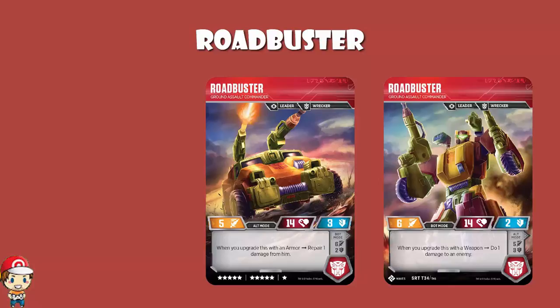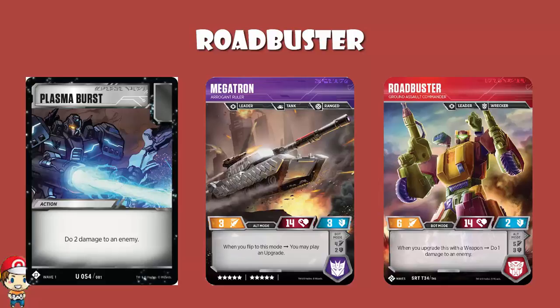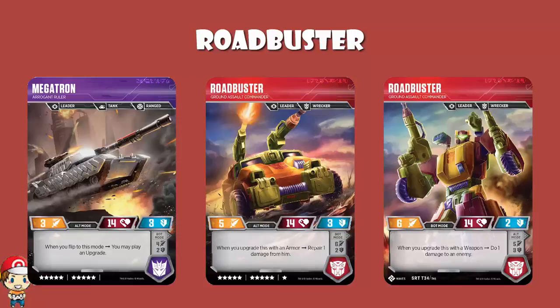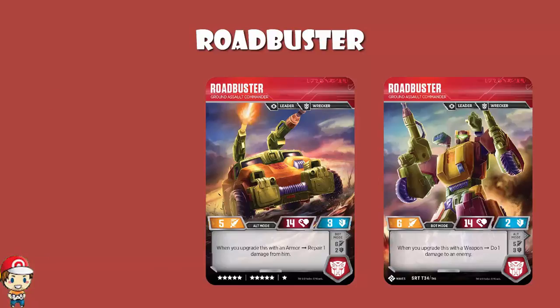To go back to a character I revealed - the Wave 2 Megatron, Arrogant Ruler. The Wave 2 Megatron, when you flip to alt mode, you may play an upgrade. So you can attach a weapon, then flip Megatron to alt mode, and then attach another weapon. And it's not a zap - it's a Plasma Burst, except it's better than a Plasma Burst because Plasma Burst has to go on the same character, whereas this can go on two separate characters. Or maybe you start playing multiple armors - I told you I'm not loving the repairing 1, but now maybe you're repairing 2. And if you can build the deck properly, you could potentially really make some hay with Safeguard here.